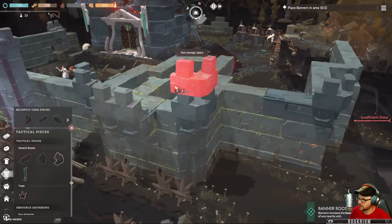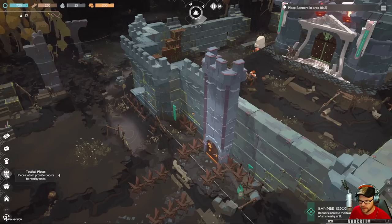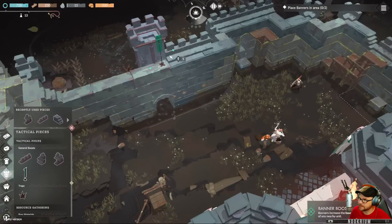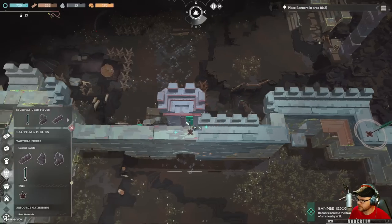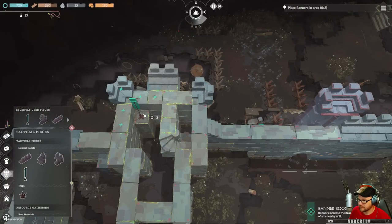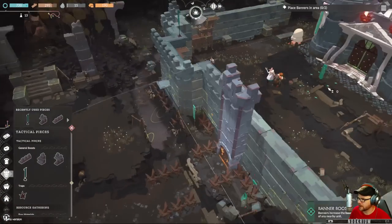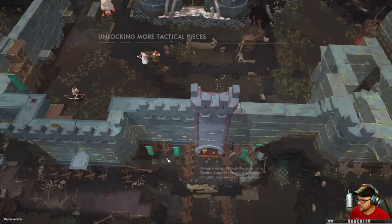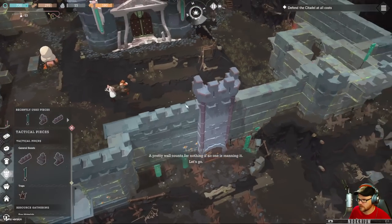Insufficient stone. Now what? Banners increase the attack damage of nearby units. Well, no one can actually get up here. There are a few holes in our base — hopefully people can walk around that. Put one banner there and there. Place banner in area — what area?